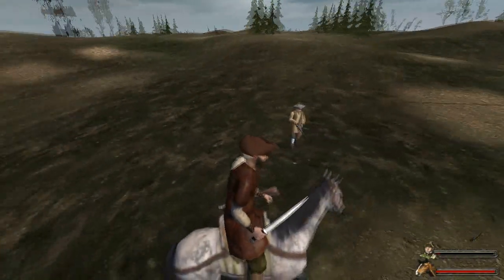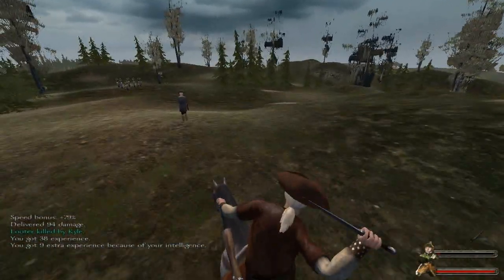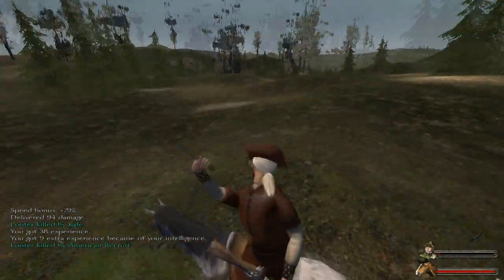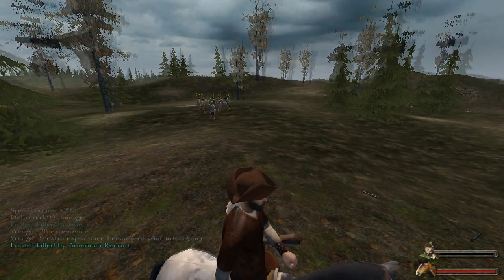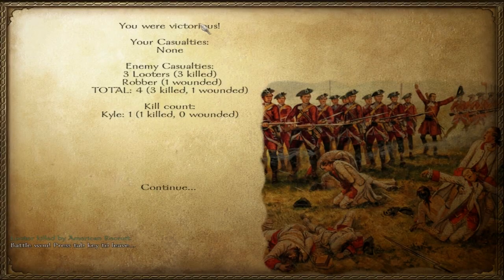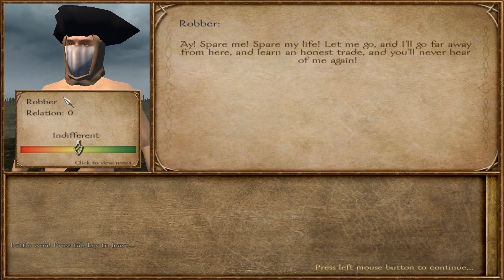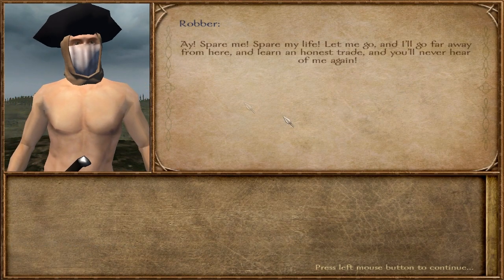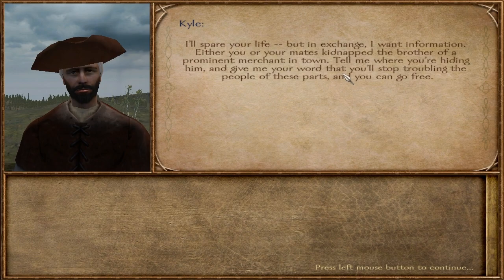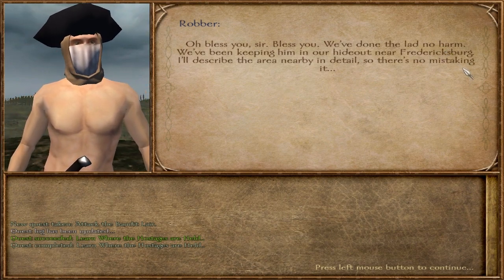Let's cut this guy down — ow, he shot me. There we go, he's dead. Good job, men. Okay so I killed one. 'Aye, spare me, spare my life. Let me go and I'll go far away from here and learn an honest trade — you'll never hear of me again.' We'll spare your life, and in exchange we want information. So he's going to tell us where their hideout is — it is near Fredericksburg, and he describes it.